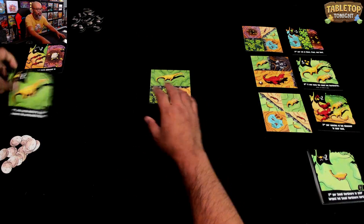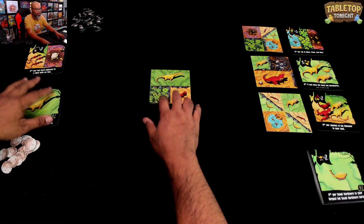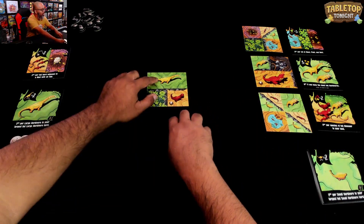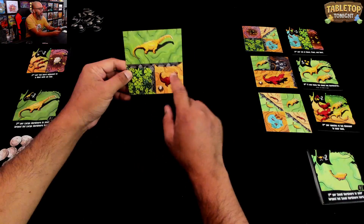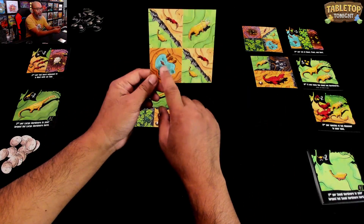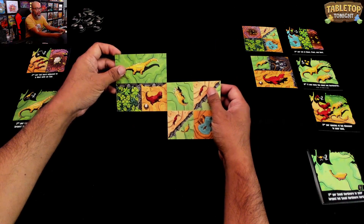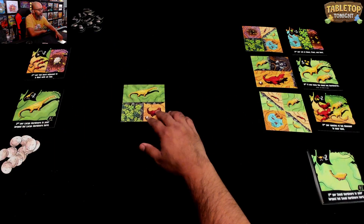My other goal is two points per large herbivore in your largest fed herbivore herd. Now, herbivores want to be adjacent to plants because they'll feed off them. Carnivores want to be next to these smaller animals — the meat they'll eat. If they're not next to meat, they can feed off a same-size or smaller herbivore that's adjacent to them. So you've got to keep an eye out on those carnivores.